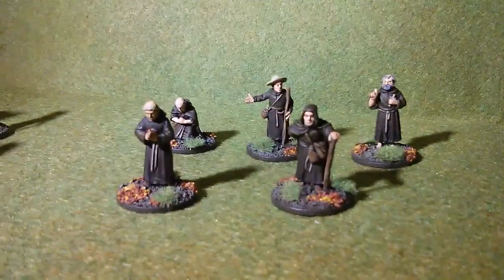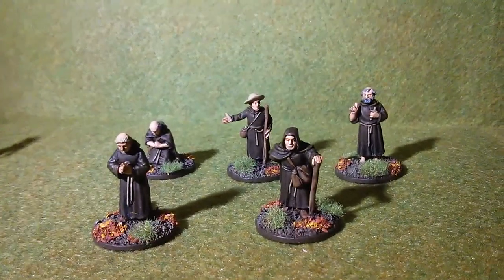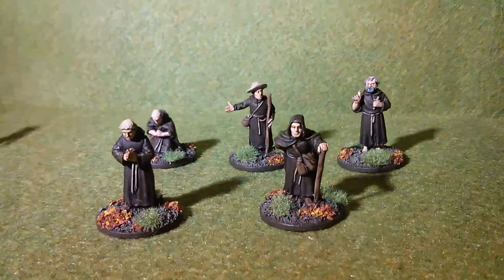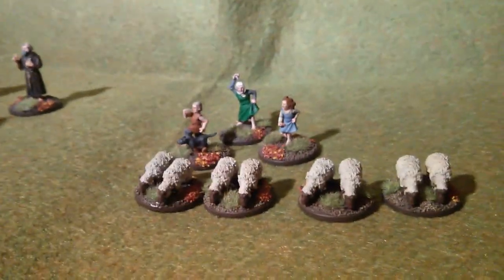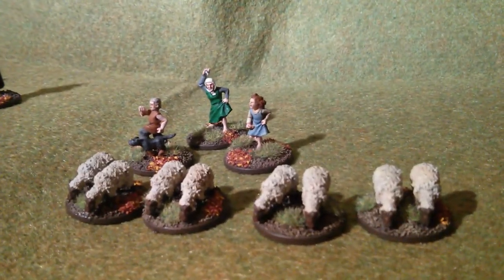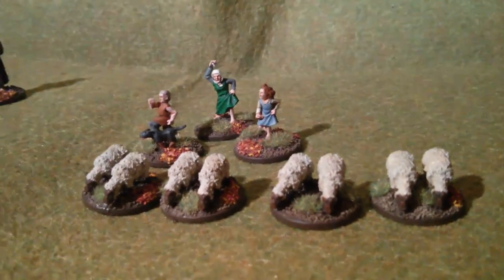And just for completeness, these are the scenario pieces that I've done so far. There's one called the Escort where you've got to escort three groups of something off the table. One of my groups is some monks, these from Perry Miniatures. Another is some sheep and a couple of kids and the mother.